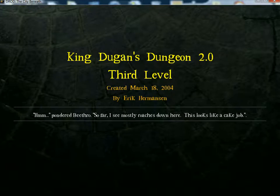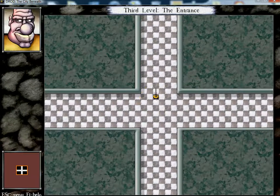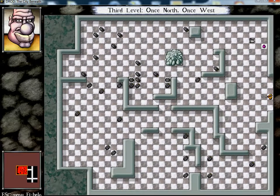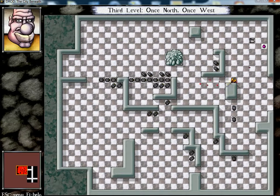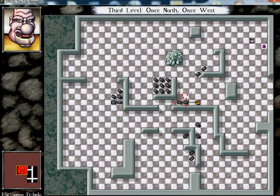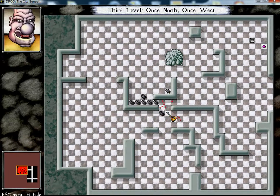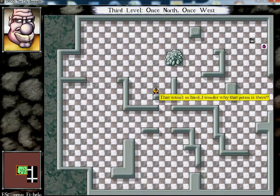Ponder this — so far I see mostly roaches down here. This looks like a cake job. It kinda does feel that way, and truth be told I've almost given up on the game at this point because it's less than overtly challenging. It took a little getting used to — figuring out backslashes and how certain maneuvers could be pulled off to effectively kill roaches. But once I got that down, I was like, this is kinda the same room over and over again.